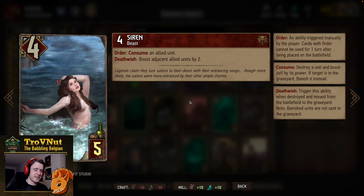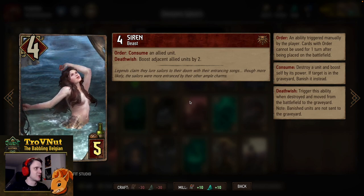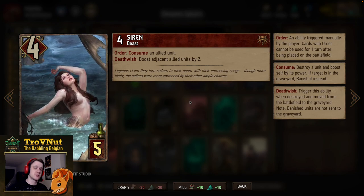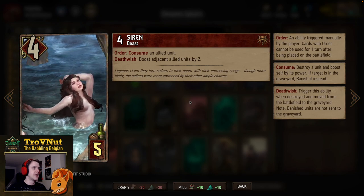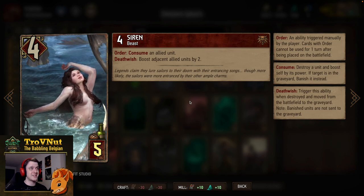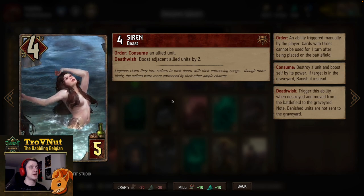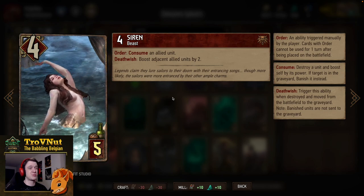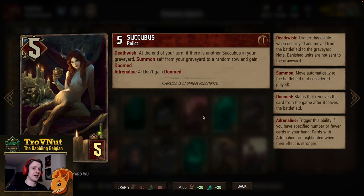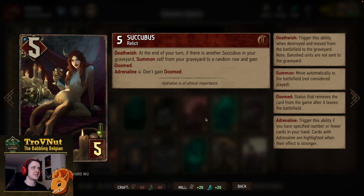Next up, Sirens — the first of Dagon's wives. Four power for five provisions; on order they can consume an allied unit, and on death wish they also boost adjacent allied units by two. So you have both a consume and a death wish unit in the same card, which is very nice. In total they go for eight points for five provisions, plus an extra consume if you pull it off.